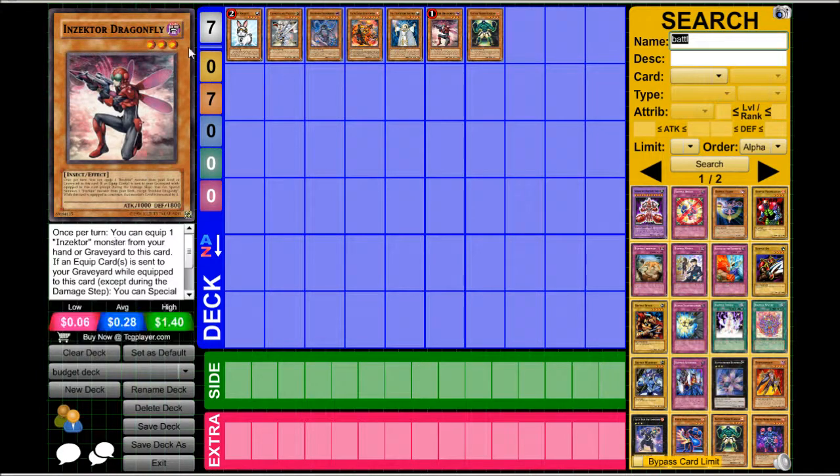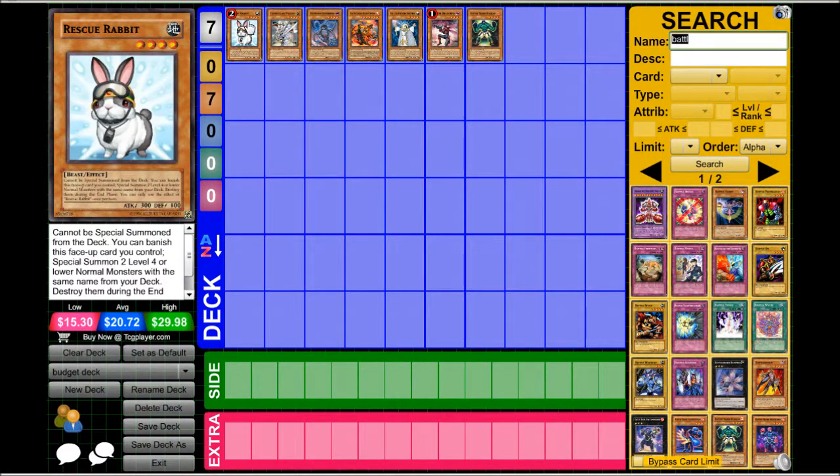First off, I'm going to be showing you guys Macro Rabbit and why it's a budget deck. It's a budget deck because almost nothing in the deck is worth over like five dollars, and it's fairly easy to make. It can actually hold its own against E-Dragons and Prophecy if you have the macro and the back row to support everything, and that's why rabbit is on this list.